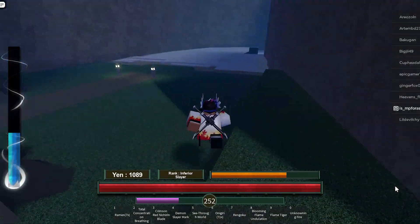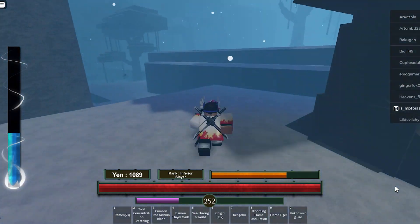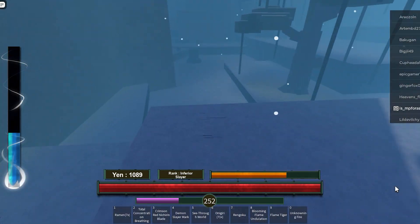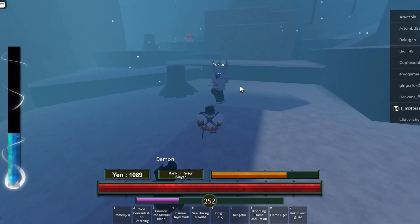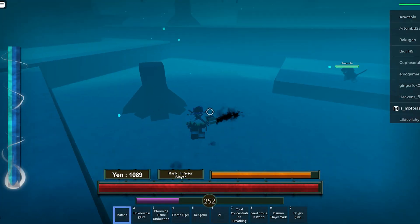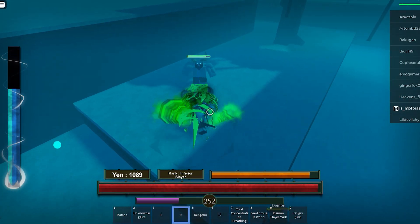The name of the boss is called Yuki Oni — he drops the horn that summons Doma. You want to kill him about 10 times. My luck was pretty bad; I killed him like 10 times to get one horn. Yours might be better, but he spawns at least 15 times every night, so just stay in that spot.